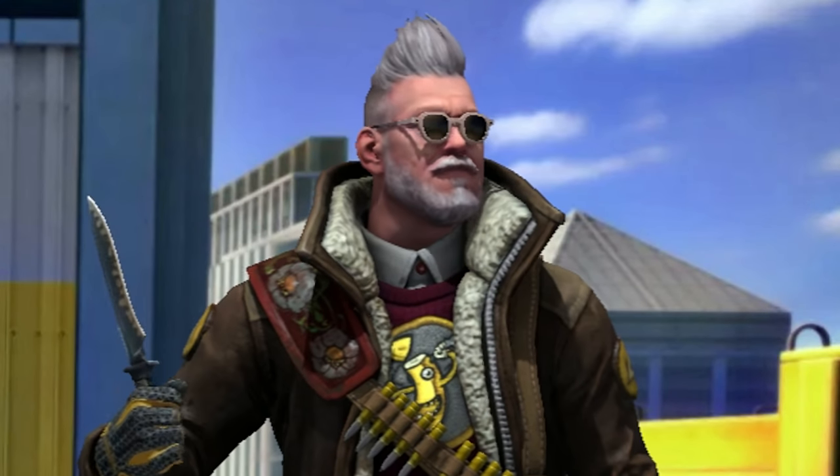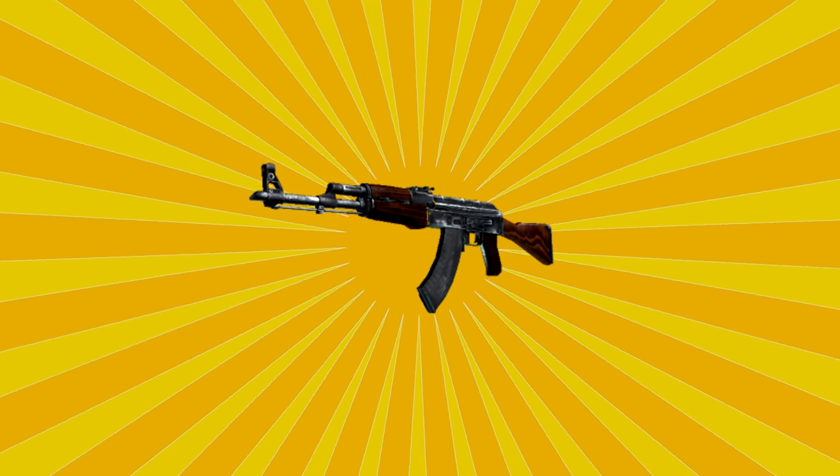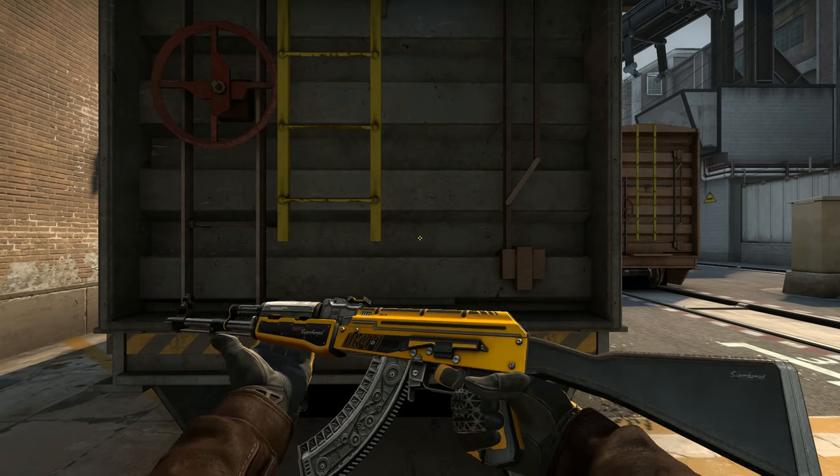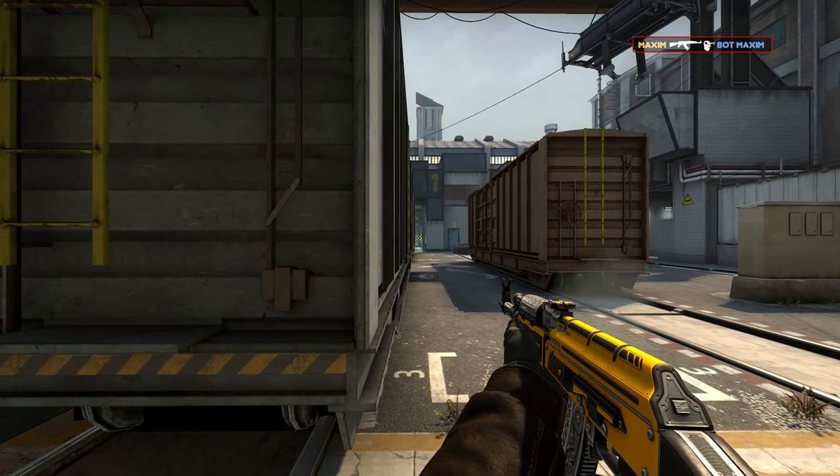Hey guys, salut mes amis och hallå gubbar, Maxime here. Finally some rifles — the AK, the best assault rifle in the game simply because it goes for 2700 and it can one-tap enemies like this.